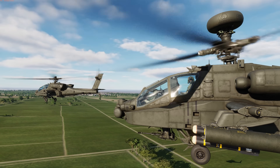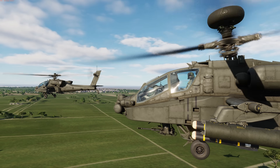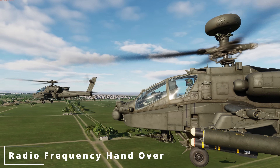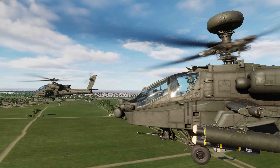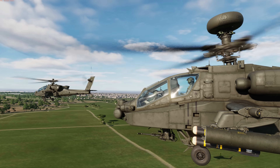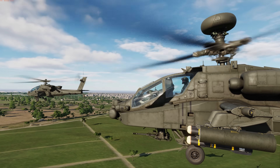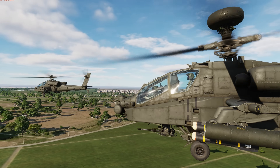Hey everyone, Wags here from Eagle Dynamics. In this DCS AH-64D video, I'll go over how to share targets on the TSD using the target report function and the radio frequency handoff, or RFHO function, on the SCR page. Targets can be transmitted from an FCR-equipped AH-64D to other AH-64Ds regardless of whether they're equipped with an FCR. For all FCR data link communications, it will initially be regarding multiplayer, and once FCR data link is final, we'll then add this to AI primary members. Let's get started.